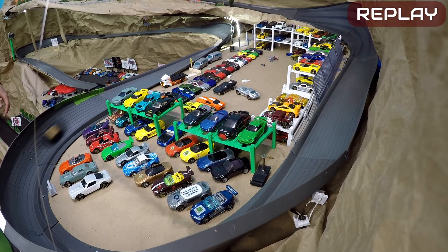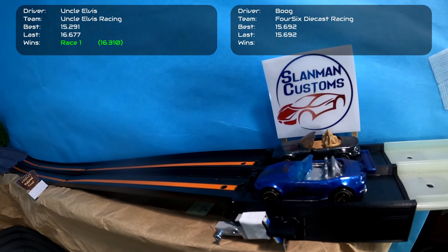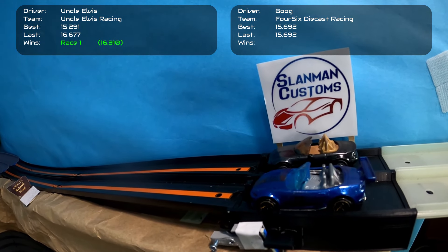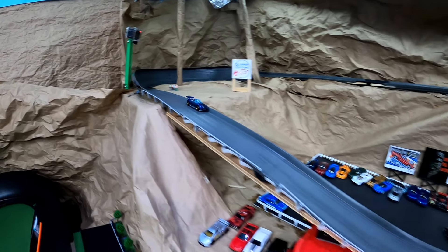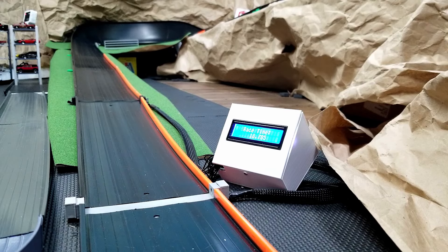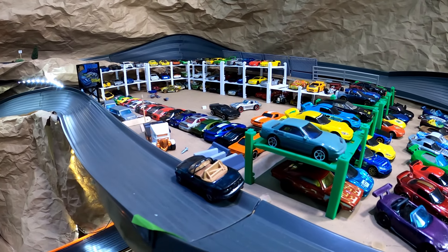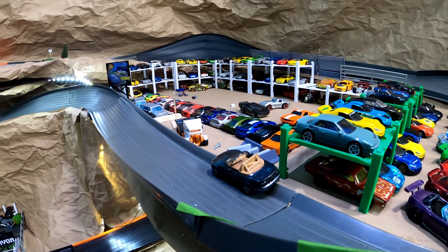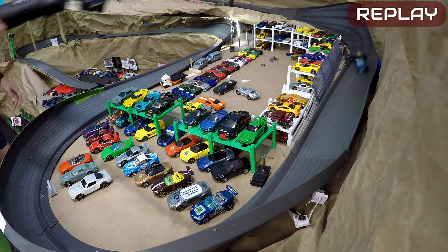Bug is not too far behind at the end, but a bad drift really puts distance between him and Uncle Elvis. Uncle Elvis extends the lead and Bug has no chance of getting back in time. Sides switch — Bug takes the inside lane and needs a win to stay alive, needing to beat a 16.310 time. Uncle Elvis has a terrible take on the curve, goes into the fence, and is nowhere to be seen. Bug has this one in the bag as long as he finishes, which he does — but he does not beat the 16.310 time, so Uncle Elvis will return to the inside lane.